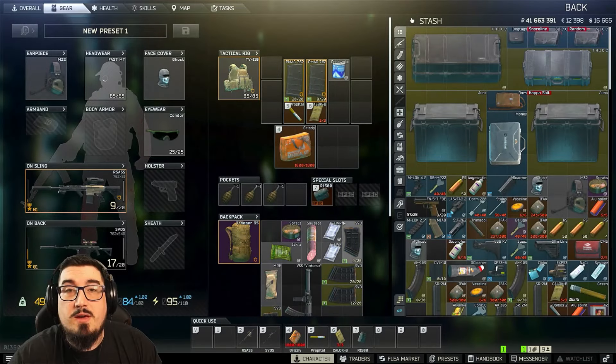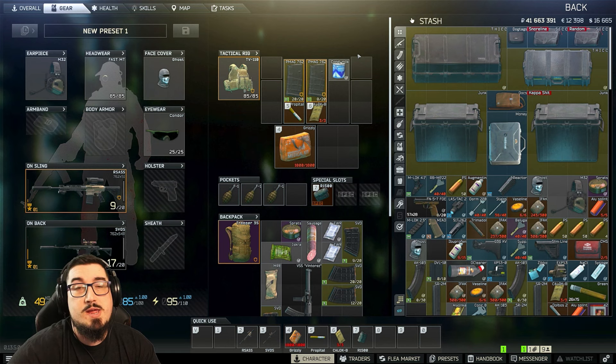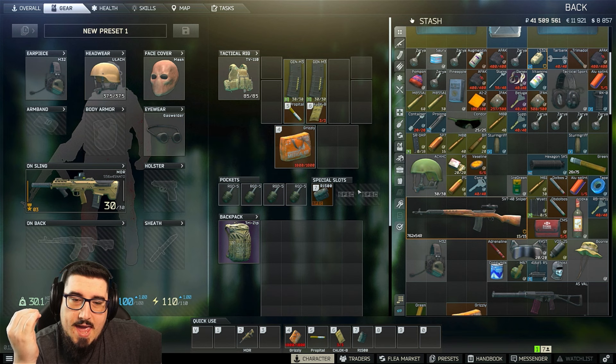What is up, Valian here. As of today, boss spawns are now at 22% — all bosses are at 22% spawn chance — so make sure you guys go and try to get those boss tasks done and get them out of the way. What is up YouTube, Valian here. I've had a lot of requests for an updated Tagilla farm video.